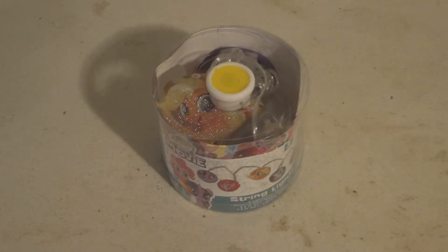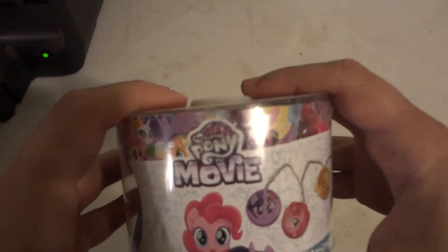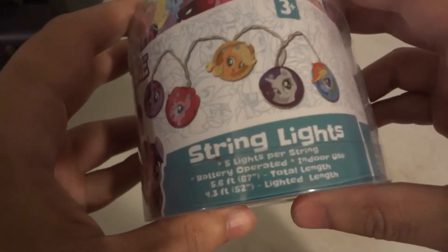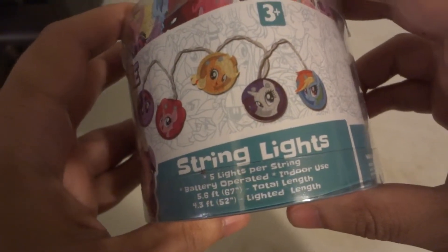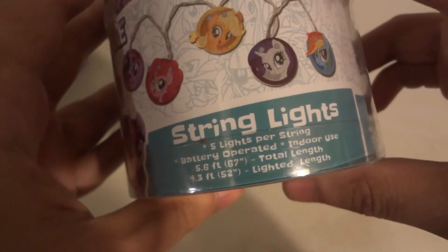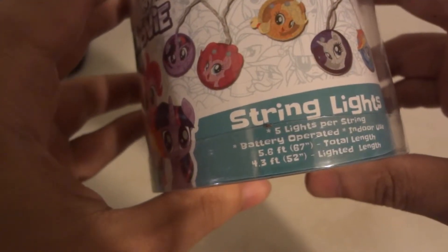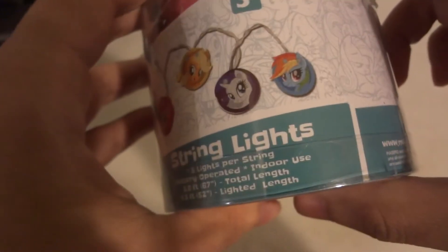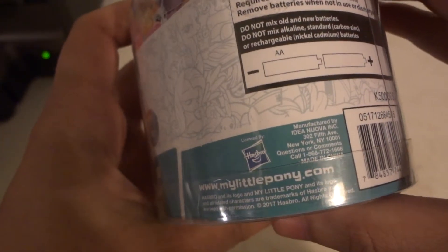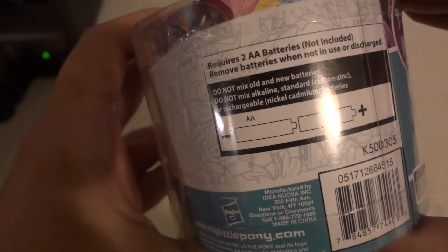Hi, today we're going to be taking a look at a review of My Little Pony, the movie, light string set from Hasbro. So this is My Little Pony from the movie — string lights, 5 lights per string, battery operated, indoor use only, 5.6 feet or 67 inches total length, 4.3 feet or 52 inches light string length. Made by Hasbro, requires 2 AA batteries not included.